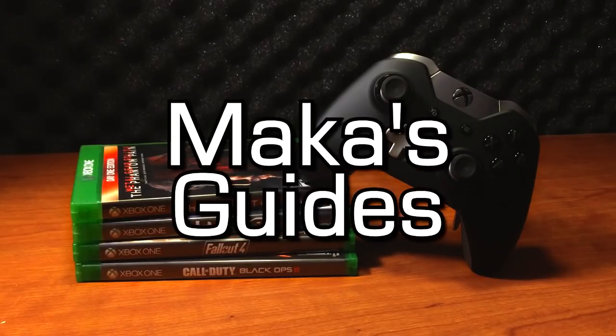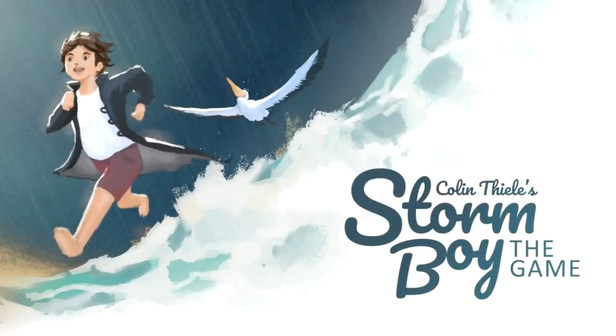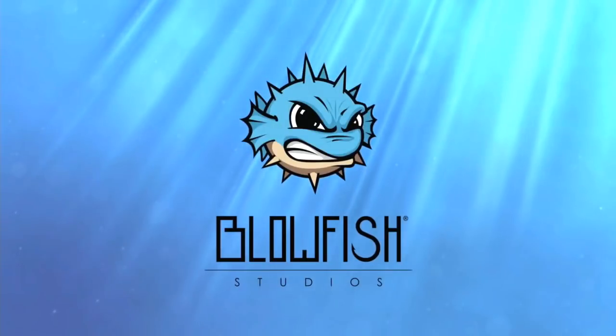Macca's Guides. Hey guys, Macca here with a 100% full game walkthrough for a game called Storm Boy, available in mid-November 2018 for about $5. You'll be able to grab your 1000 Gamerscore or your Platinum Trophy in about 20 to 30 minutes very easily, and I'll be showing you how to do that in this video.